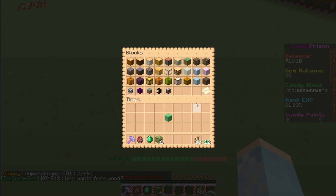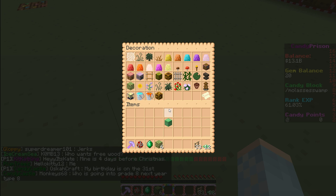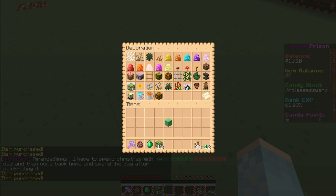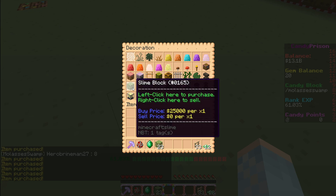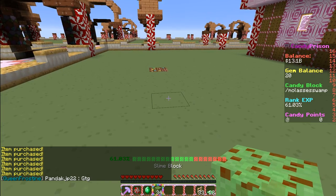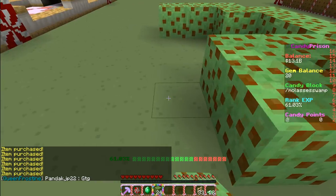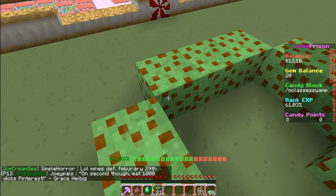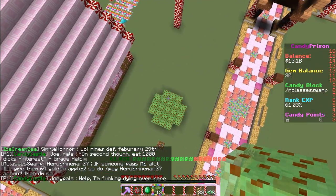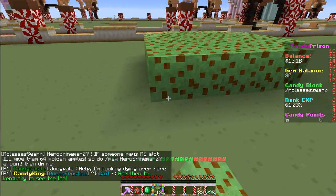Where were the slime blocks? Decoration maybe? Yes! Let's buy a whole bunch of these — they actually aren't that expensive. I guess we'll just put them on the ground, like this maybe? These are so cute. Wait, I can fly too, can't I? I can. These are so cute. Okay, let's make these a little bit bigger though.